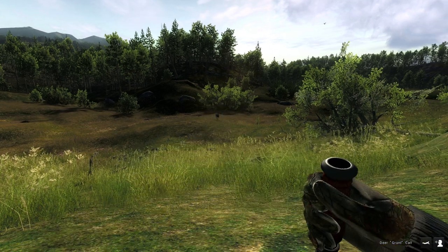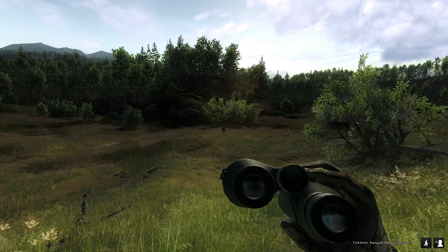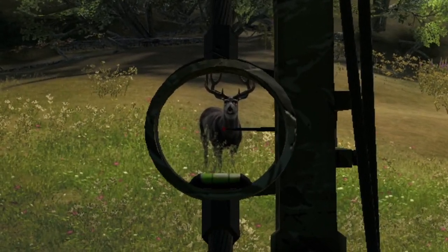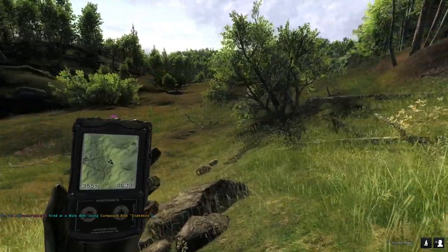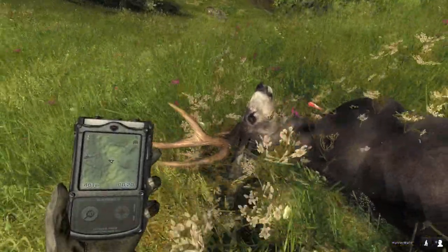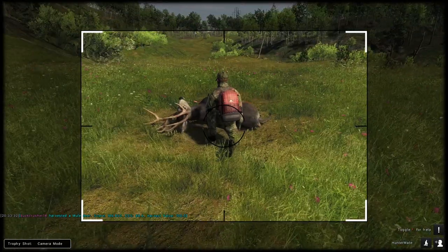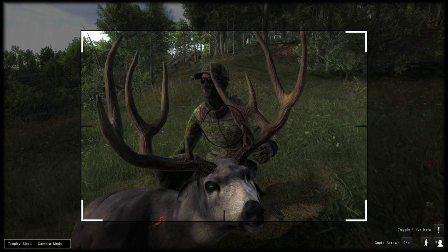This one right here definitely does look solid - he's probably another 180s buck if I were to take a guess, but it's so hard to tell. He's looking at us, let's go ahead and just try to get a shot in there. There we go - that'll take care of him. Once we claim him we'll toss this tower up. This guy looks a little bit better than the last couple we took out. He definitely doesn't have a ton of stickers, which is nice - that will help with getting a good score. 186 - yeah, he's not too bad, definitely a decent buck.